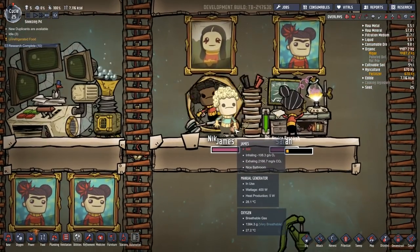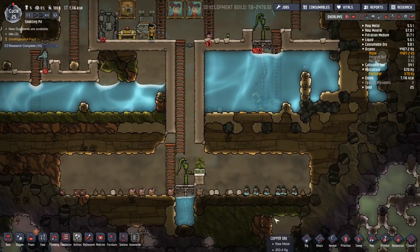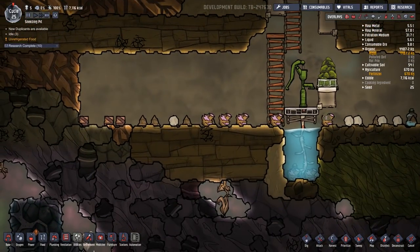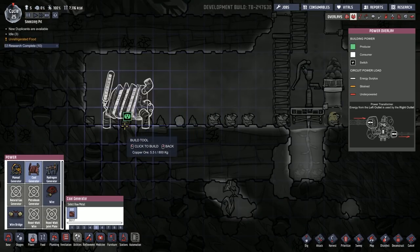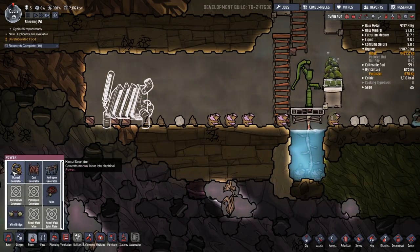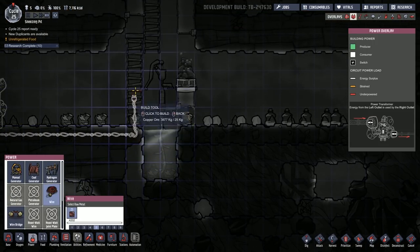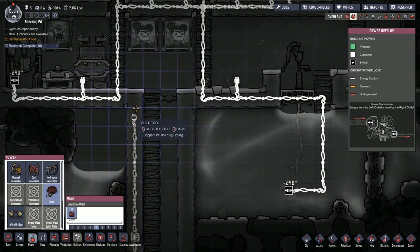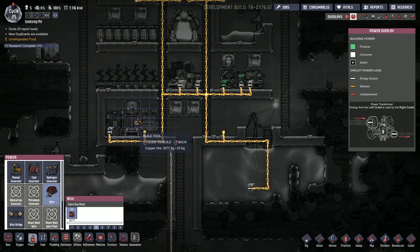James isn't doing anything — I think they can't get to those items. We'll leave those for now and come back in the future. Let's get a coal generator up and running right there, then run power wires all the way along. Actually, let's just go straight up like this.